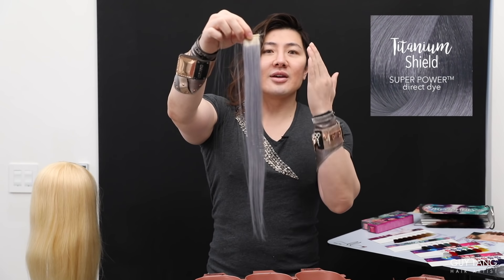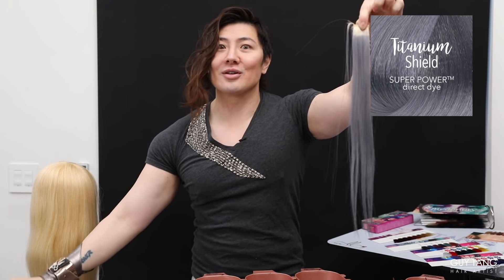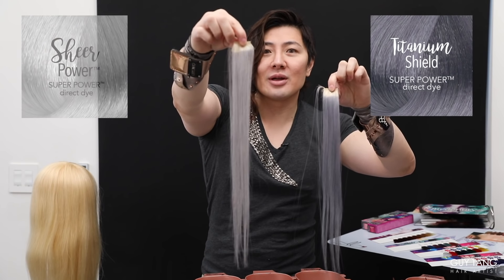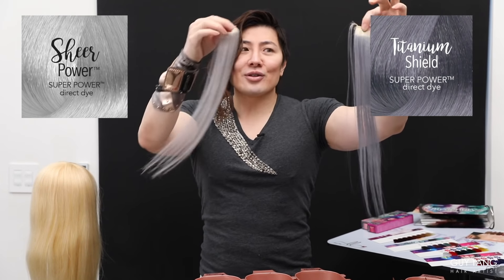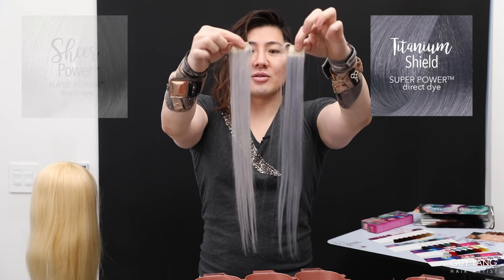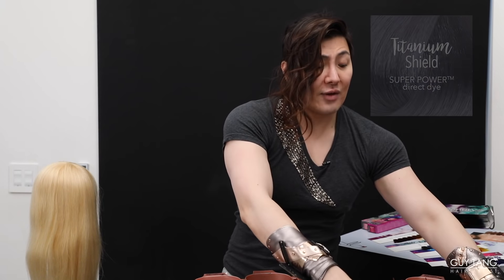Titanium Shield — this shade is everything. It creates the perfect silver color. As you can see in this swatch, you can see what the tone looks like on level 10, and when you add Sheer Power to it, you create the perfect light silver. Sheer Power is like a clear, so when you add it in, you can sheer it out to create different tonalities. I also love mixing lavenders and pinks into it to create different smoky shades of silver.